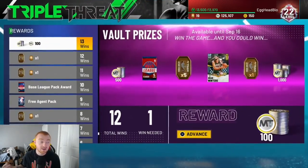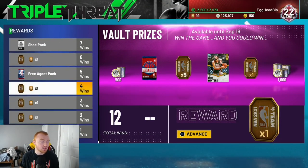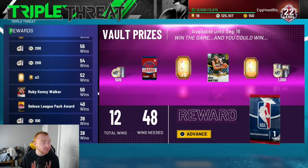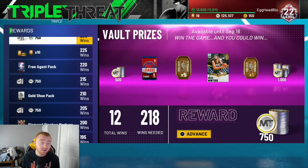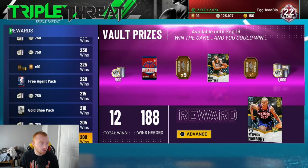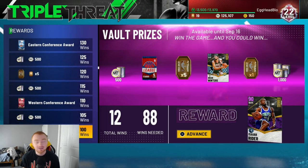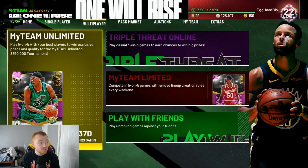Some other single player modes you can do is Triple Threat Offline. That does have the vault — it gives you five tokens or one token if the vault opens, and you also get a token here and there while playing. Triple Threat Offline doesn't give you that many tokens overall; you're mostly just getting lucky with the vault. The most it gives you is around 15, so probably close to 100 tokens total, maybe. I really recommend domination over Triple Threat for tokens.